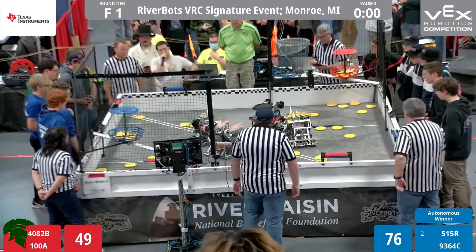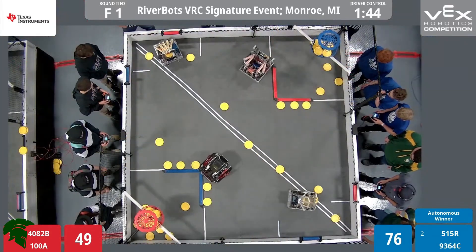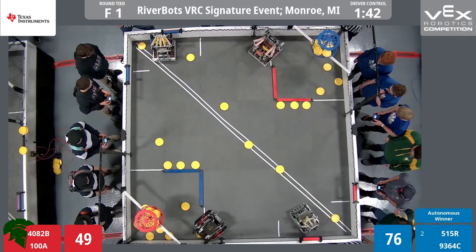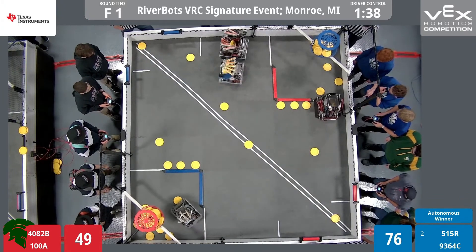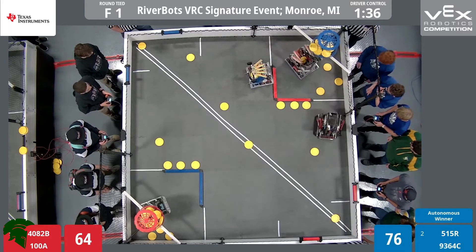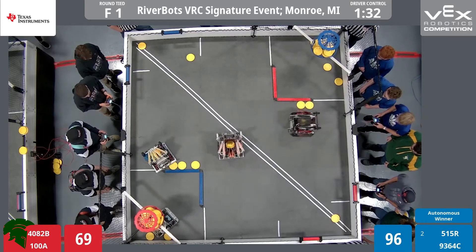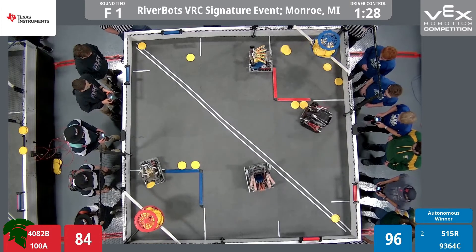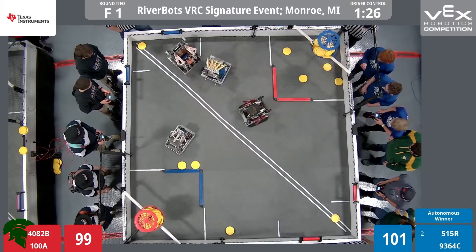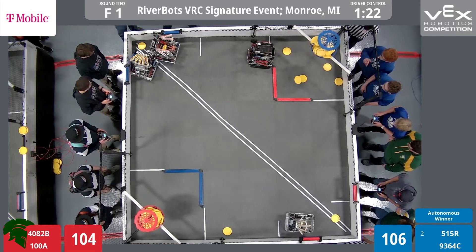We'll resume now with driver control in 3, 2, 1, go! 8 discs in the blue high goal — that is 40 points that are unlikely to be descored at any point in this match, plus a 10-point bonus that cannot be descored at all. That gives the blue alliance a huge leg up. But already the red alliance is looking to equalize. Jugglenauts with 3 discs up, 1, 2, 3 from Freedom Gladiators. Only 2 remain — that's 5 out of 6 for those 2 red robots in their latest firing attempt each.